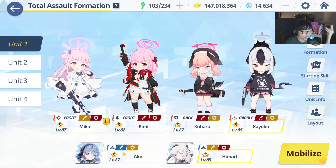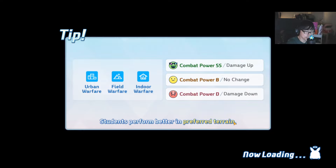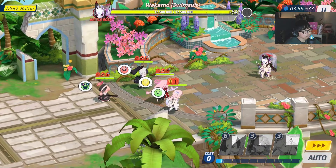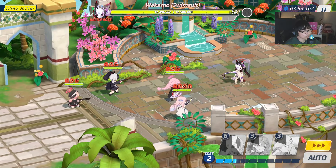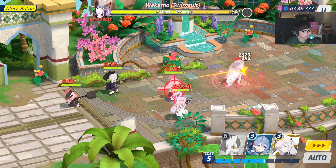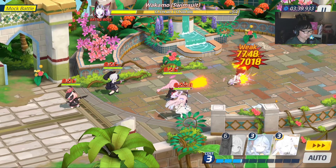If you don't have New Year Fuuka, this is what you want to consider. The strategy is going to be mostly the same, although your order and turn are a little skewed. We're going to jump in straightforward — first round, start off with Kayoko. Wait for a little bit, then time the stun on Wakamo.